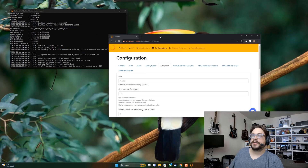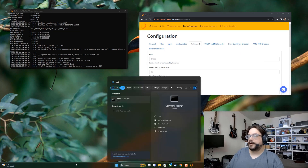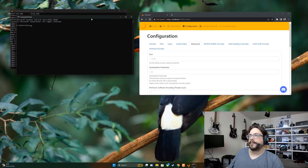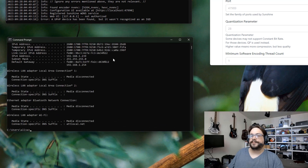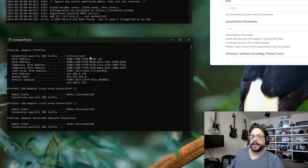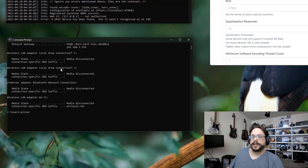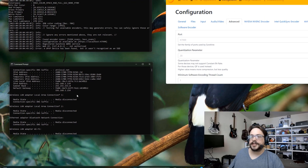Let's go to our router settings. To find out how to get there, open Command Prompt — type 'cmd' — and inside Command Prompt type 'ipconfig'. You'll see one of these adapters with a bunch of information. Some will show as media disconnected, but others will have an IP address, IPv6 address, and our public address. We want the Default Gateway, so copy that address.